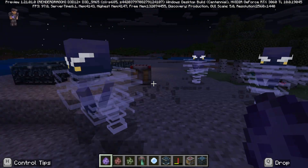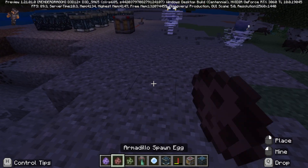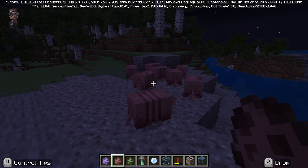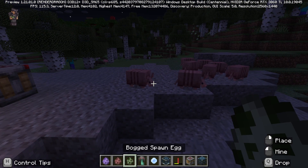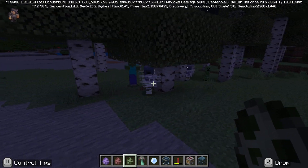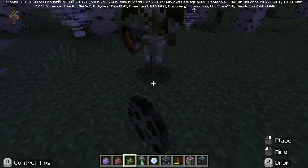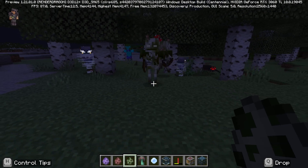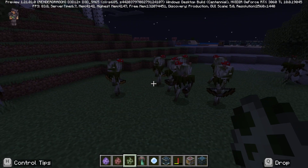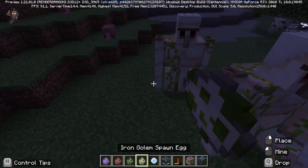These are the Breezes. The Armadillos are very cute — they're like little stripey pigs, aren't they? And the Bogged — are they called the Bogged or Bogged? They look pretty cool too, just archer skeletons with a mushroom on their head, but it's still nice to have some new stuff.